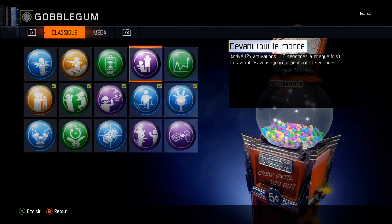La plupart de ces bubblegums sont vraiment en multijoueur, donc ça va concerner tout le monde. Par exemple, vous lâchez un atout, et bien vous le prenez. Vous prenez un munition max, ça va mettre un munition max à tout le monde. En gros ça va servir vraiment à tout le monde.